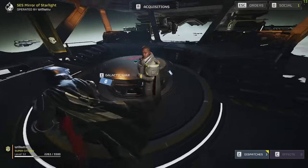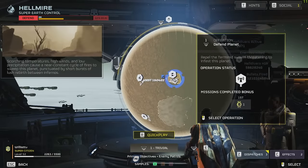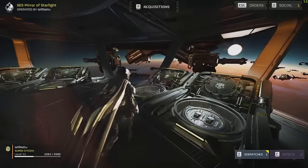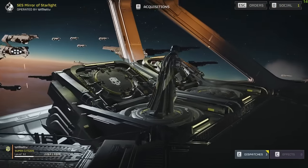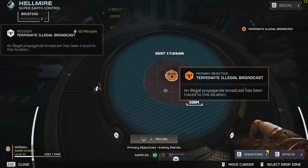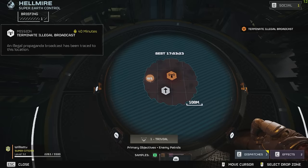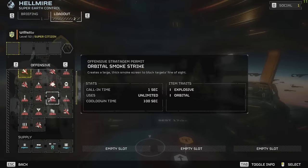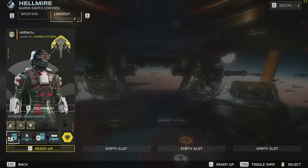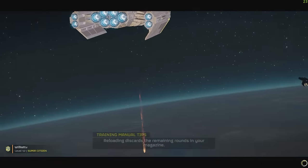Now let me show you this new unlimited grenade glitch, because it's kind of just taking the game by storm. We're going to drop into a planet and I'll show you how to do it — it's pretty easy. The only thing you need is the Supply Pack. This will work in any mission, and I'm assuming it'll be patched soon — probably Monday if Arrowhead doesn't push updates on the weekend. So we've got the whole weekend for unlimited grenades. Just get yourself a Supply Pack — you can run your normal stratagems too.